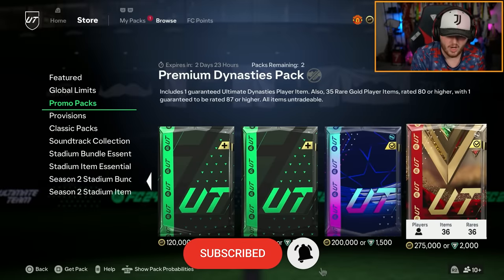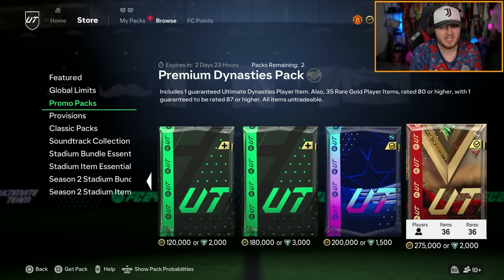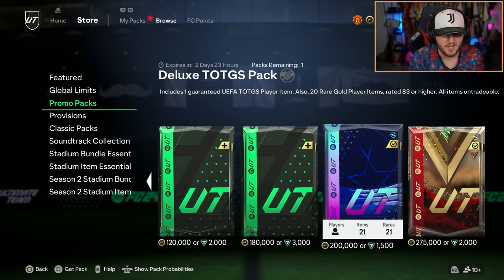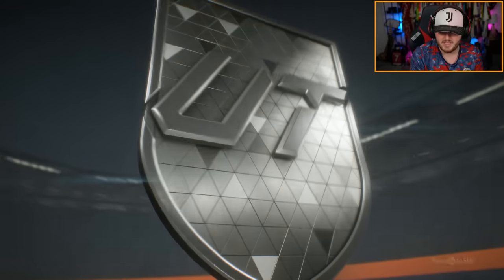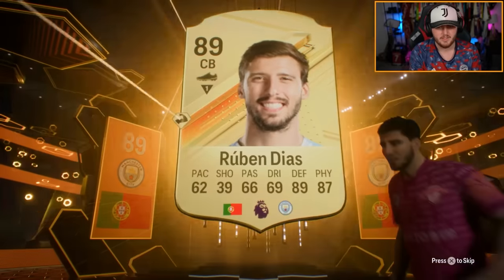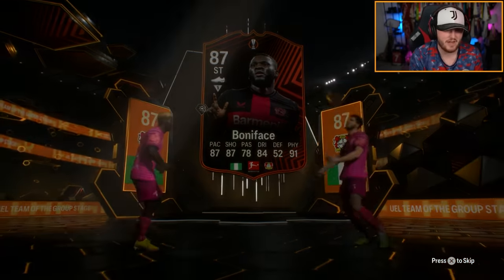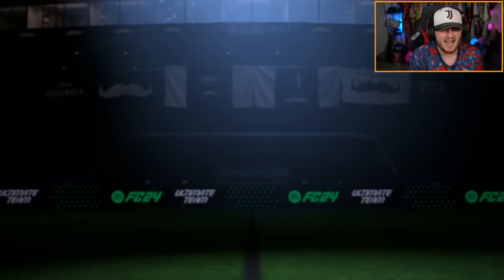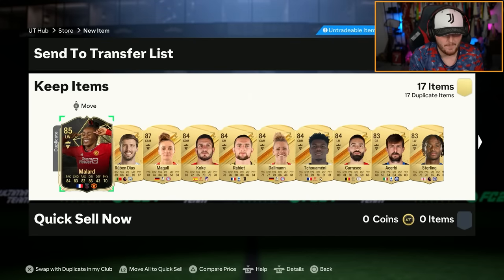We also got a couple of new store packs — a premium dynasties pack guaranteeing one dynasty player, and a deluxe team of the group stage pack guaranteeing one team of the group stage player. We'll open up this one first. We get a Europa League team of the group stage — Hubendish, and behind him Boniface. The Europa League ones aren't fantastic. Got Mallard in form though. I'll happily take that. That's solid.